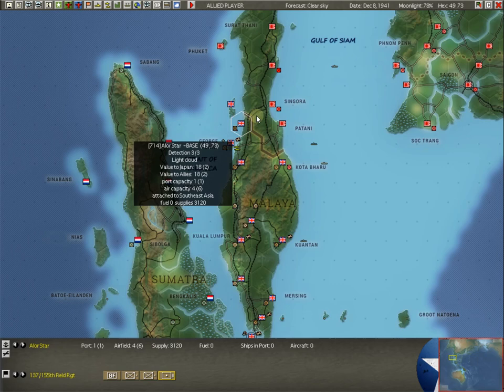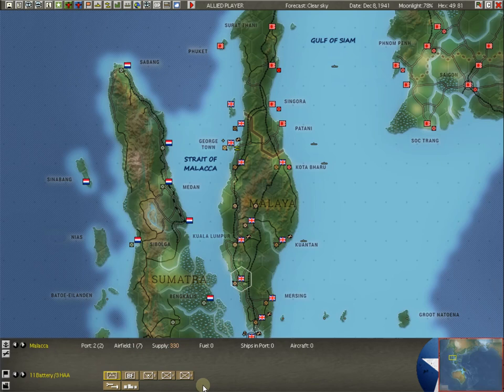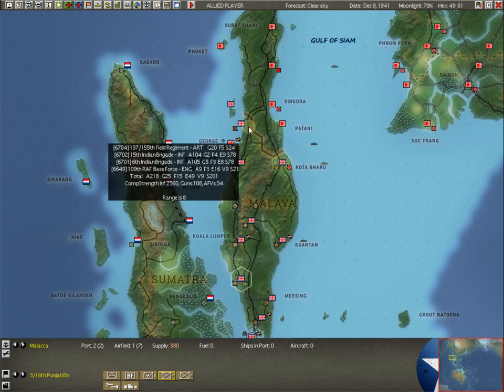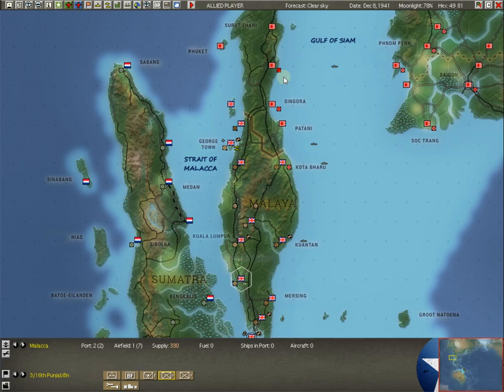You may say we're not doing any blocking here. Au contraire - we have the 316th Punjab Battalion infantry unit with a 28 assault strength. It's not much, but it's something. It's making a strategic move on railroad headed north to Alor Star and setting that as its objective. We're planning on just digging our heels in there. When those guys got those orders, they must have said, sir, why are we heading north into the teeth of this juggernaut coming south? In this game and in warfare in general, some men have to make sacrifices.